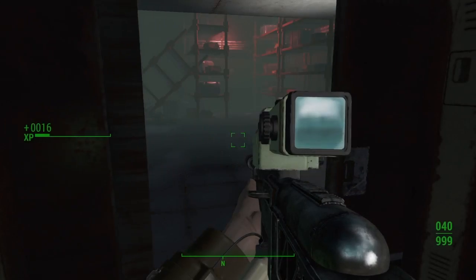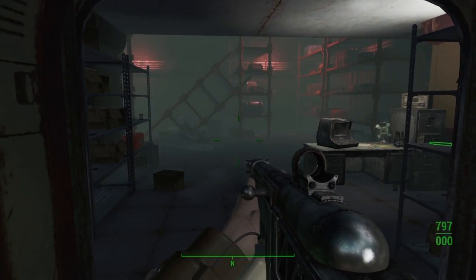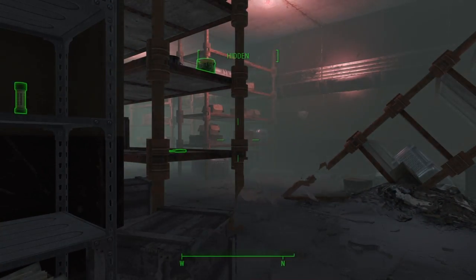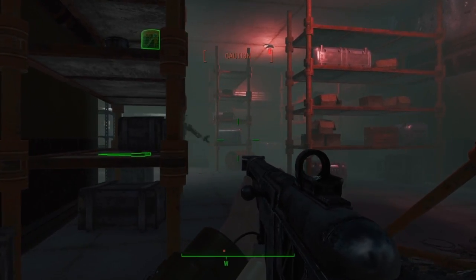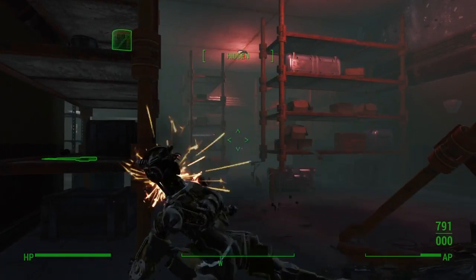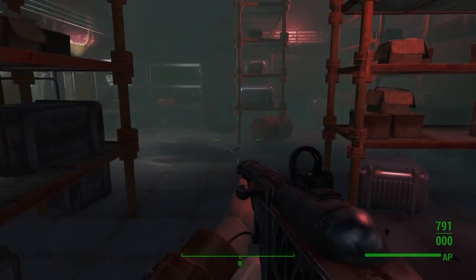For this one I recommend having a shotgun, since the guy that you're gonna face is gonna be really close to you. I'm gonna try to use the surprise tactics, and that's how you end up getting through. So we just go back.